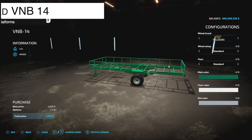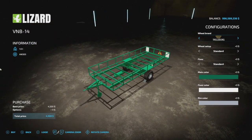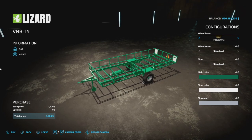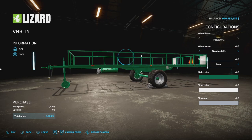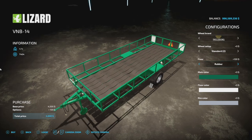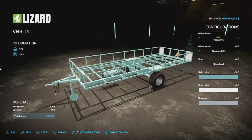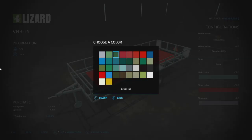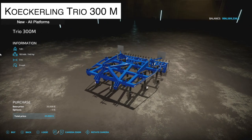From Blend Art we have the Lizard VNB 14 — a small bale trailer that holds 14 round bales. It weighs 1.6 tons so you can pull it with pretty much anything. Wheel brands include Trelleborg, Michelin, Vredestein, and Nokian tires with different setups. Floor options are normal, iron, or rubber, or nothing at all. Main color options include a full palette — rim colors are available too, including portrait-matching colors.